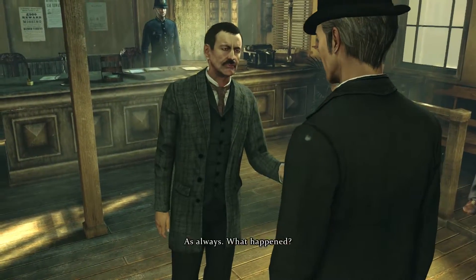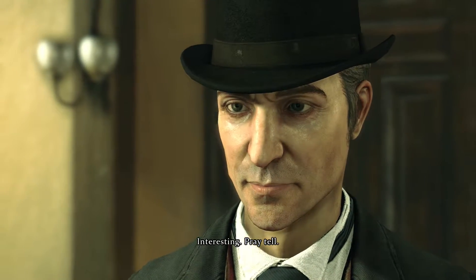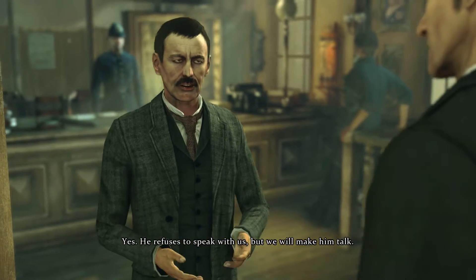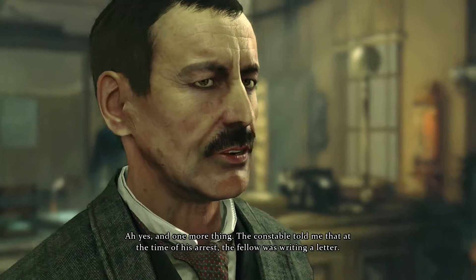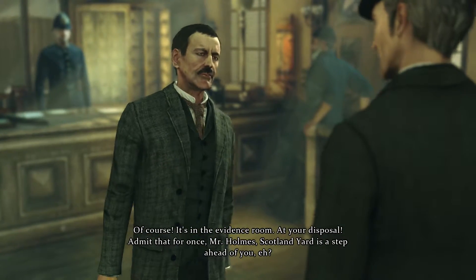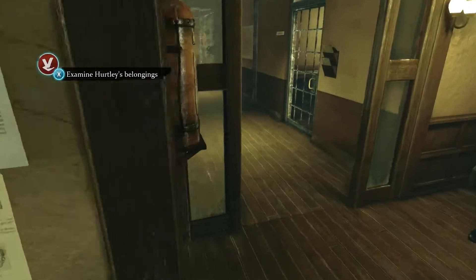I'm glad to see you as always. What happened? We have a new suspect — Liam Hurtley. I'm thinking this case will be resolved very quickly now. The constable I left at Woodman's Lee noticed a suspicious individual prowling around during the night. Do you have him here? Yes, he refuses to speak with us. In one more thing — at the time of his arrest, the fellow was writing a letter. Do you have it? Of course — it's in the evidence room at your disposal. Admit that for once, Mr. Holmes, Scotland Yard is a step ahead of you.